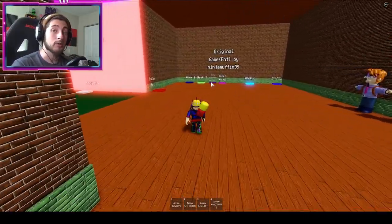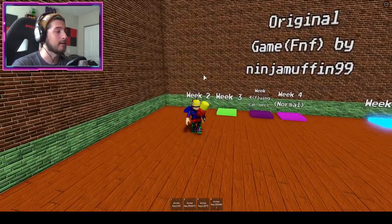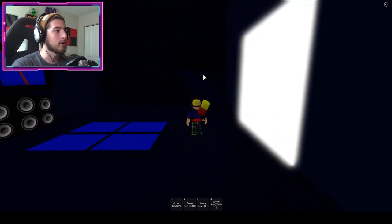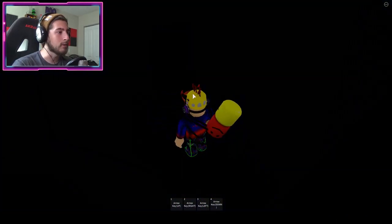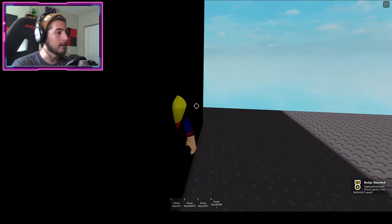The map we're going to is not gonna be the usual — we're going to Week 2. We haven't been here yet, I think. All right, so once you're in Week 2 there are gonna be a set of stairs here. Go up them and bump into that door right there.